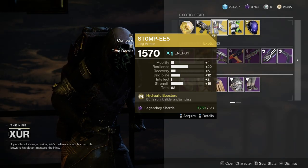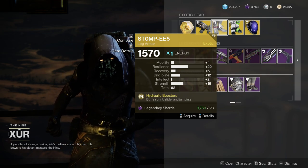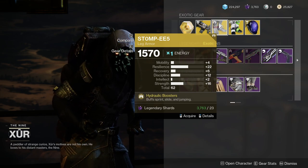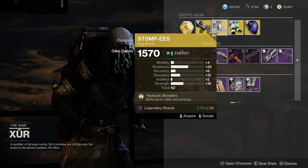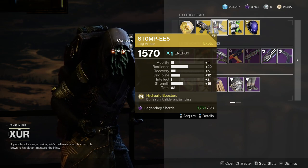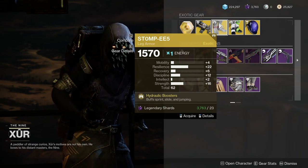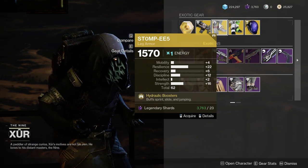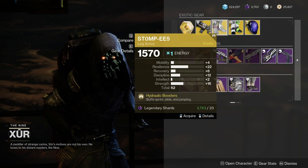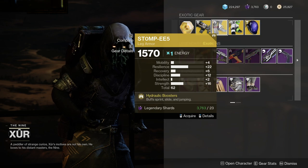We have Stompeees with 22 resilience, which is pretty weird. I wouldn't recommend this — maybe, because if you bump up the recovery to a 16 and put Powerful Friends on, you'd have 24, 20, 16, which is nice. But ever since Stompeees got the nerf, I just think you have to have the god roll, and this doesn't scream god roll to me.